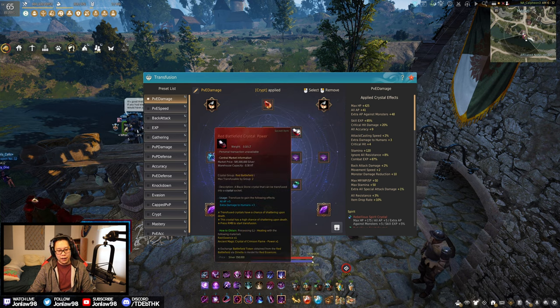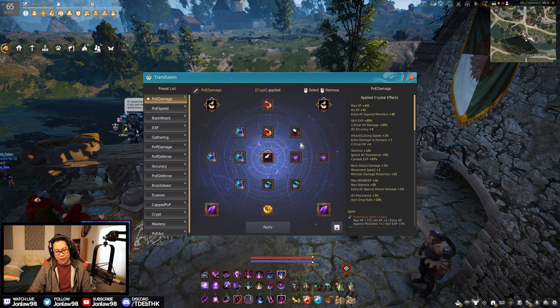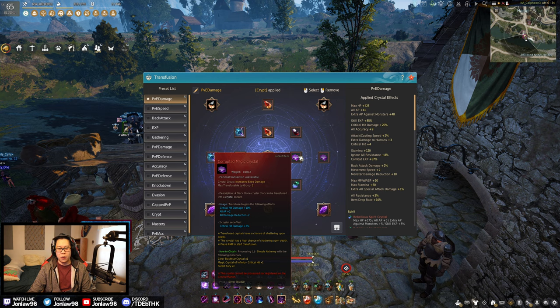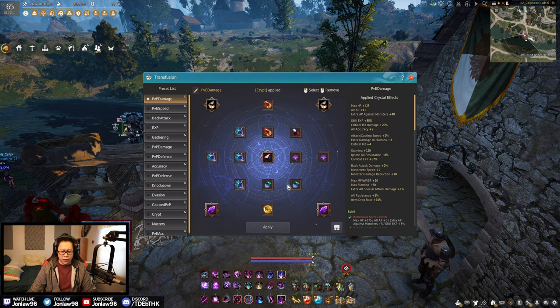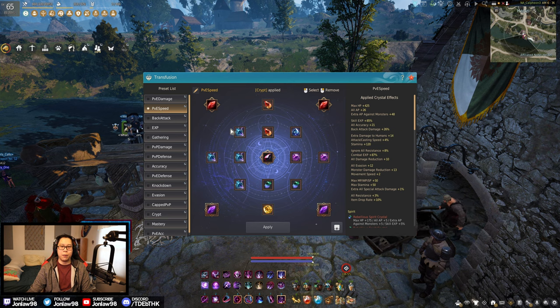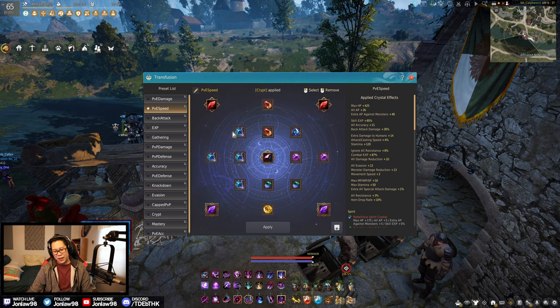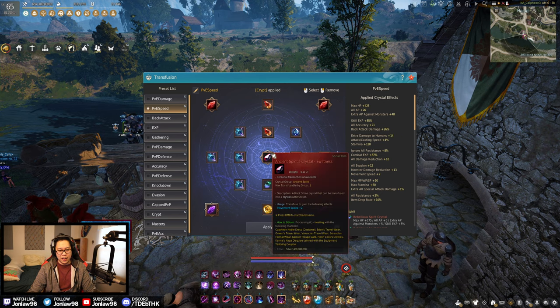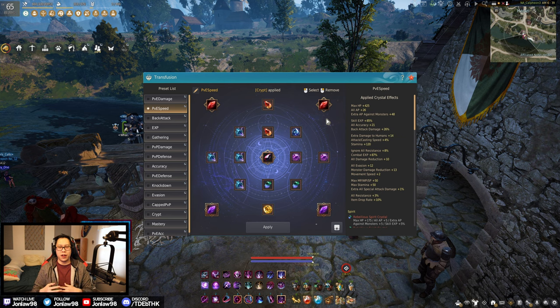And of course Corrupted crystals, which are slightly better than the back attack one, but they do have a DR reduction penalty — which isn't really a big deal these days. This is the PvE speed setup. I don't use this as often but I do use it for boss rushes, very specifically certain ones. Basically the idea is you're going for faster clear times — if you're doing leaderboard time pushes, sometimes you want to squeeze out that extra one or two abilities.